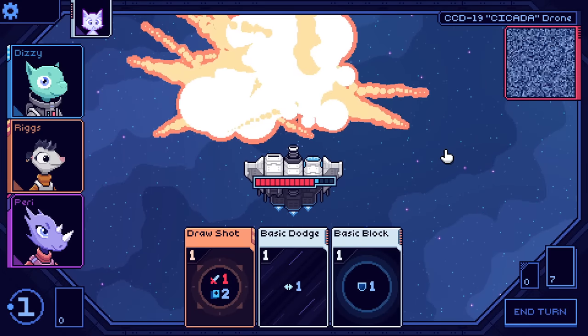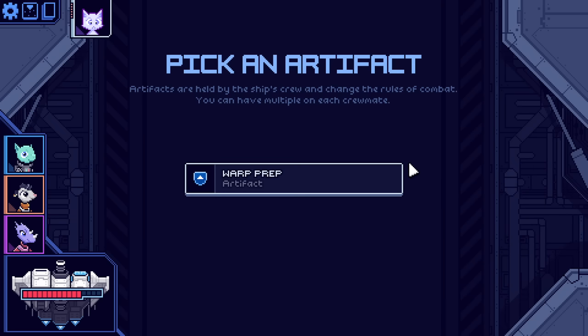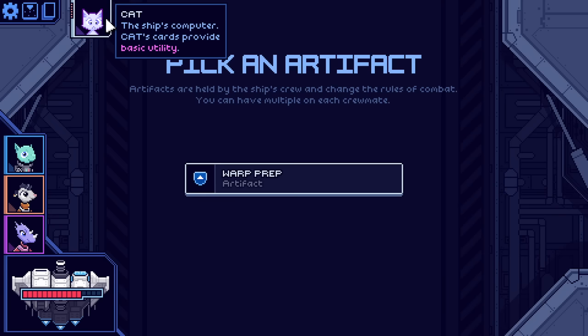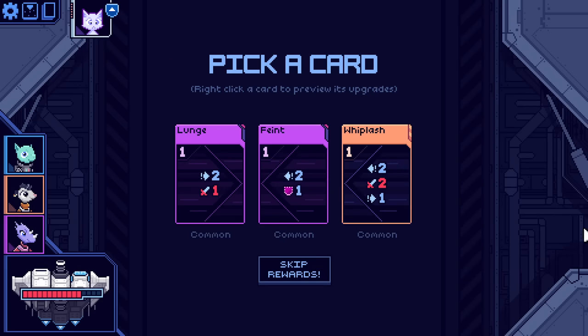A block shot, basic shot, and lunge gets us into a good position to end on the next turn. A multi-shot and basic shot will do it. Artifact time! Artifacts are held by the ship's crew and change the rules of combat. You can have multiple on each crewmate. This is the warp prep — as a colorless artifact, it will be collected by Cat, the ship's computer. Cat's cards provide basic utility. This will give us one shield and one evade on the first turn.